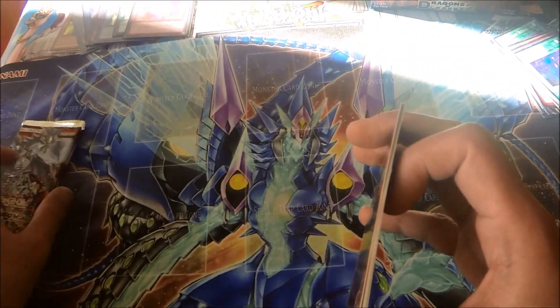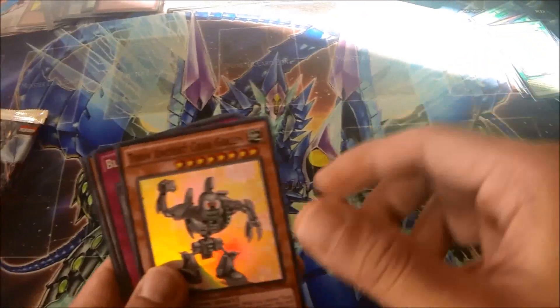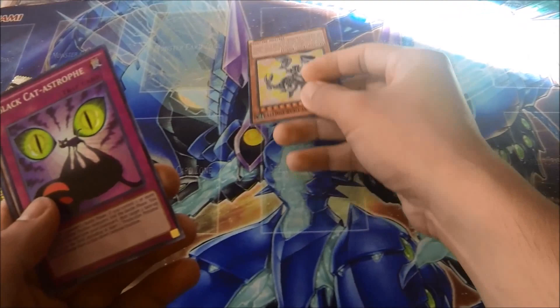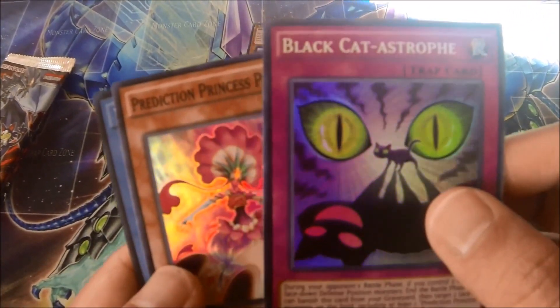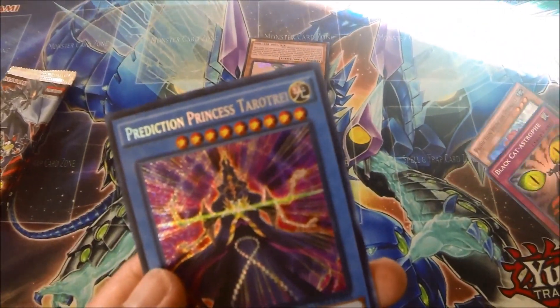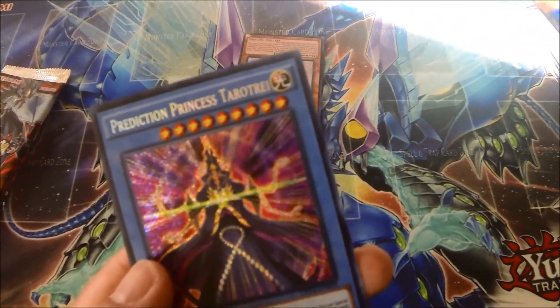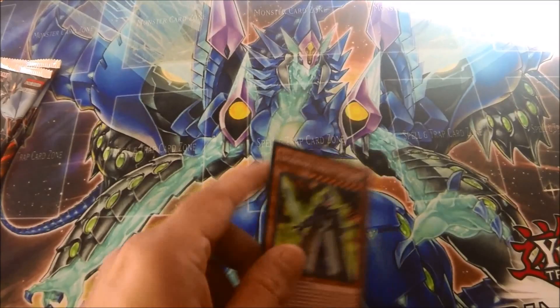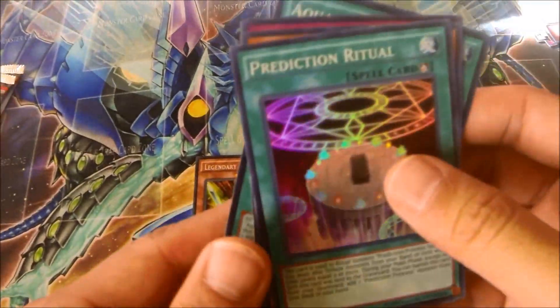Three packs left on the left side of the box. Tune Ancient Gear Golem — that is just cartoony. Black Catastrophe, Prediction Princess Petal Elf, and Prediction Princess Tarot Tray. The Knight of Destiny, Legendary Knight, Legendary Knight Cretius.